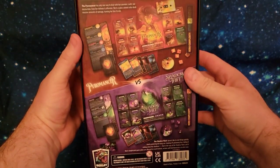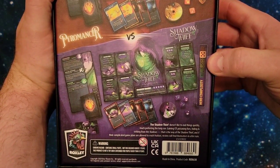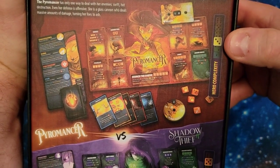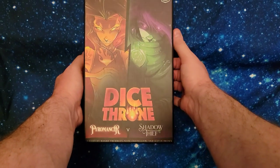Let's take a look at the back here. We have the Shadow Thief, who has a complexity of five. His whole gimmick is that he works a lot with CP. We have a three-difficulty Pyromancer here. So let's break into this box and see what's up.